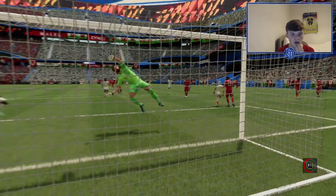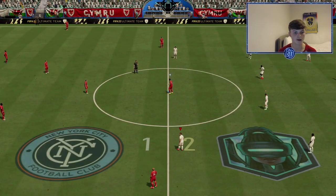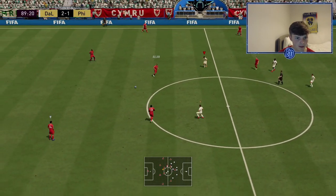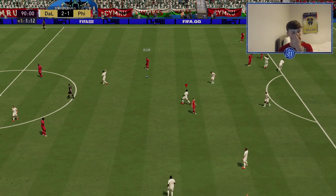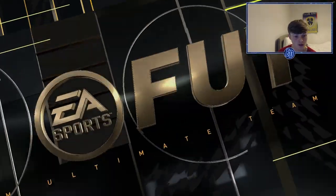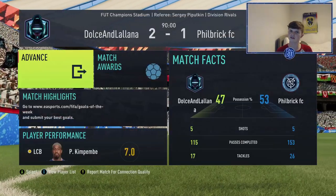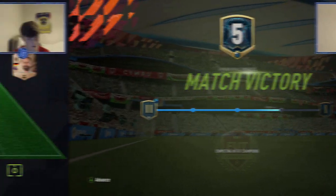It's come off the shoulder of — is that Konate or Rüdiger? One nil up to two-one down — that is not ideal. But we held on! That was one of the weirdest goals I've ever scored on FIFA — literally deflected off the shoulder of Rüdiger. We're going to get into one more game because two goals and a win — you can't complain!